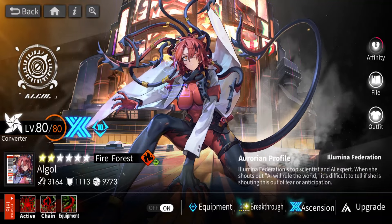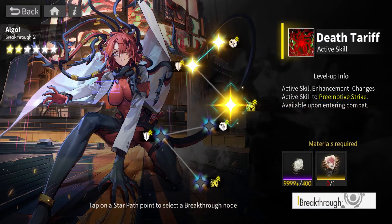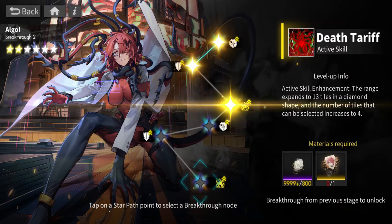What we didn't go over are the breakthroughs, which are abysmal — yes, they're bad. The first one is Preemptive Strike, which I don't like being the first breakthrough because the last one is the real quality of life — it increases the range to 13 tiles in a diamond shape, so a lot more range than that tiny cluster of about four tiles. I'd rather have that as BT3 and put Preemptive at the bottom. The fact that a quality of life fix for her requires max breakthroughs is funny and absolutely disgusting.